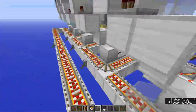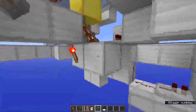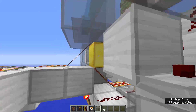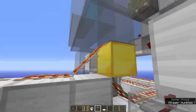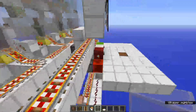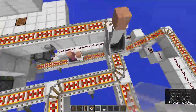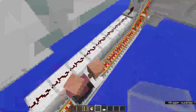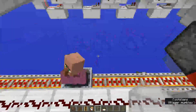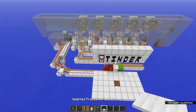How the minecart picks up the villagers is there's a system that unari bit showed in his video. It's a powered rail going under the block that the villagers are standing on, and it hooks onto this rail. Once it goes through, the villager gets picked up - you're gonna see the minecart go there and the villager gets picked up. Over here we have a guide that is moving the traffic. With that being said, let me show you the material list.